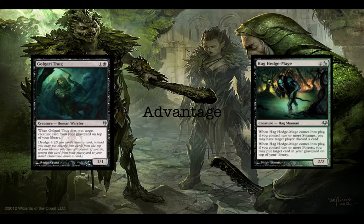Next up we have card advantage — or more so filtering and selection. The first set we have is Hag Hedge Mage and Golgari Thug. Golgari Thug has Dredge 4, giving us a pretty good ability to put something on top of our library whenever it dies. Of course, if we put something on top, we're not going to want to Dredge 4 with it there because we'll mill it away. Whenever Hedge Mage comes into play, you'll most likely control 2 Swamps and 2 Forests, so target player has to discard a card and you may put a card from your graveyard on top of your library — kind of taking away our draws, but gives us some selection and extra advantage because of the Dredge on Golgari Thug.